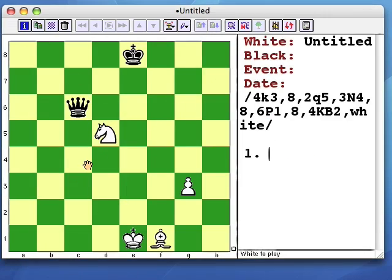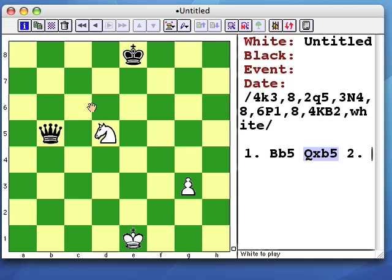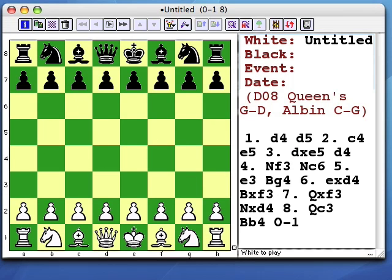Now let's combine the two. First let's make a pin. After black saves his queen by capturing on b5, knight c7 makes the same fork. Tactical awareness plus playing to gain control of the center while developing the pieces will see any club level player through the opening better than knowledge.